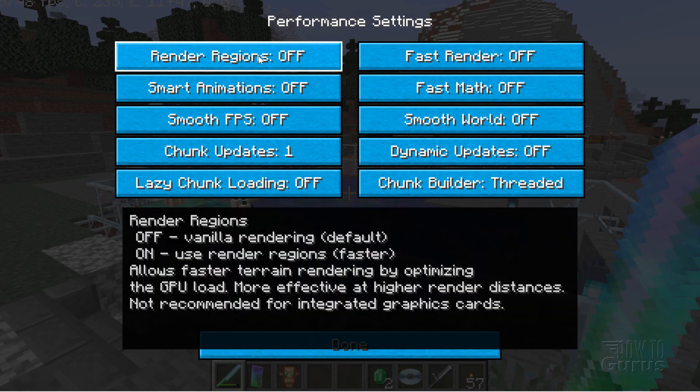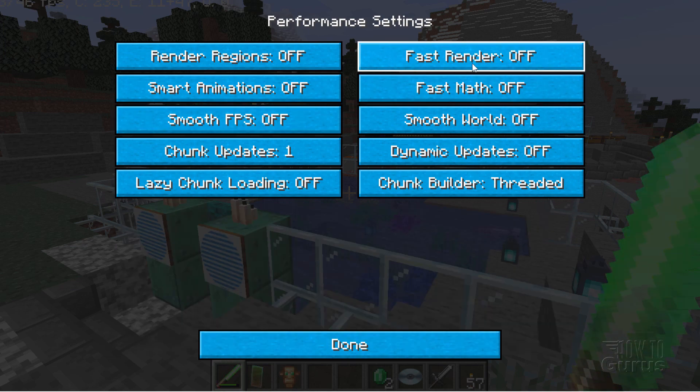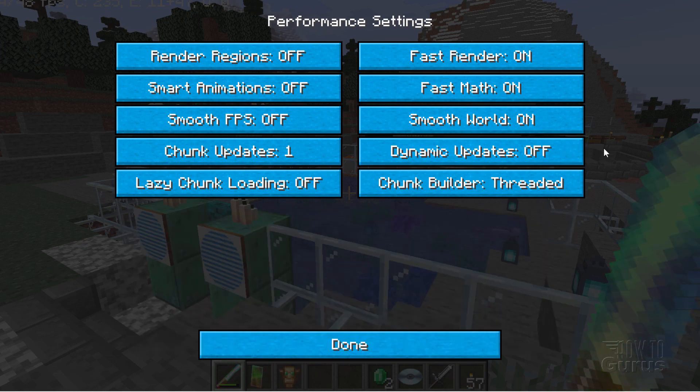On Performance: Render Regions off, Smart Animations off, Smooth FPS off, Fast Render on, Fast Math on. On Smooth World, having it on can smooth things out just a little bit. Dynamic Updates I'll leave off. That should be pretty good — click Done and Done.